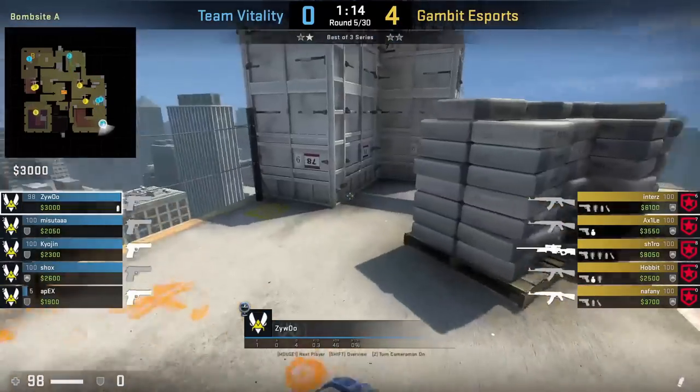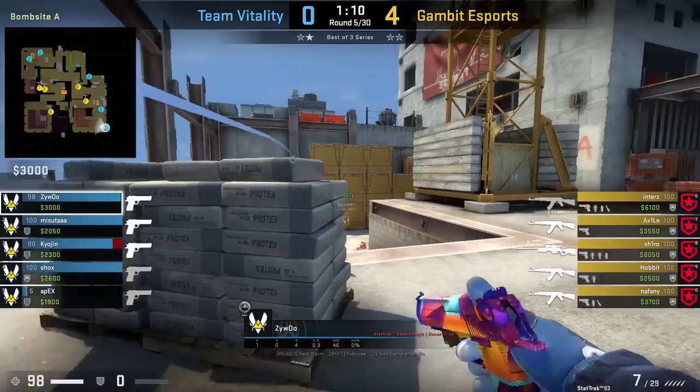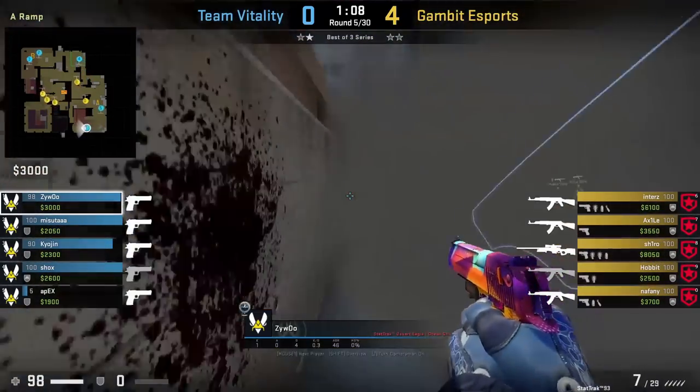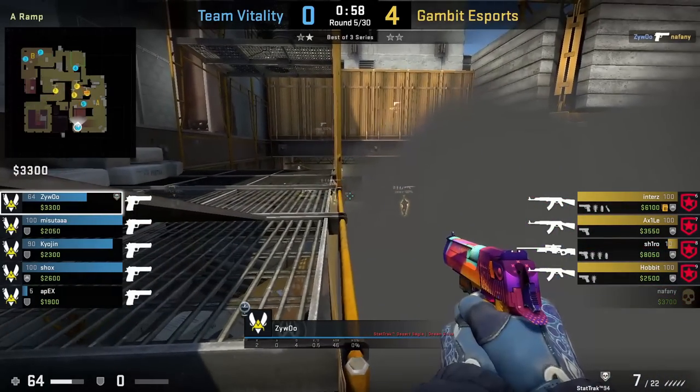Zibu throws a ramp one-way smoke — he is behind sandbags to the right, aims here, then left click throw. Afterwards he pushes up and gets on top of the sandbags where he has a one-way smoke for ramp. He kills Naphne and continues to hold for a couple seconds, then falls off.